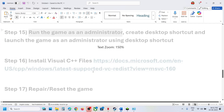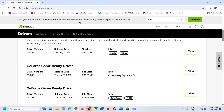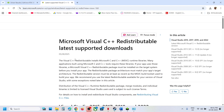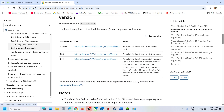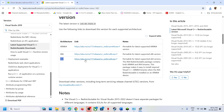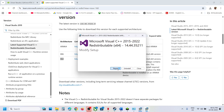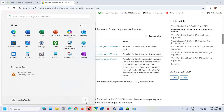The next step is to install Visual C++ files. The link is provided in the video description. Open it in a browser — it will take you to the Microsoft website. Download both the x86 and x64 files. Run both exe files; if you see a Repair button click Repair, if you see Install click Install. Once both are installed, restart your computer and launch the game.